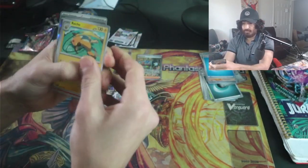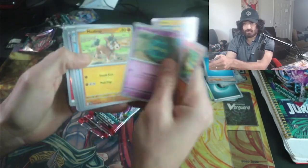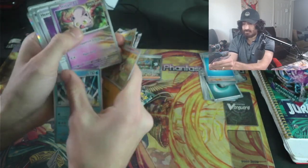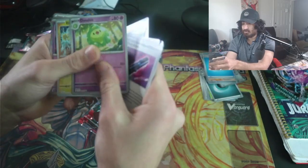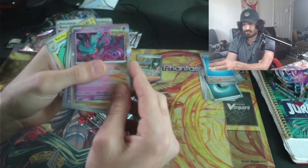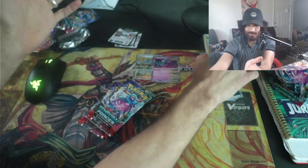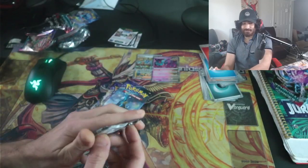Alright, pack number three. Let's see what we can get. Raichu, Victini, Bronzor, another Maud Barre, Palafin, Scream Tail, Heavy Paton is pretty good, Deucin, Electabuzz, and a Fluttermain. Fluttermain is not bad guys, pretty interesting new card. You're gonna have to run Iron Bundle if you want to play against it. Very interesting card.